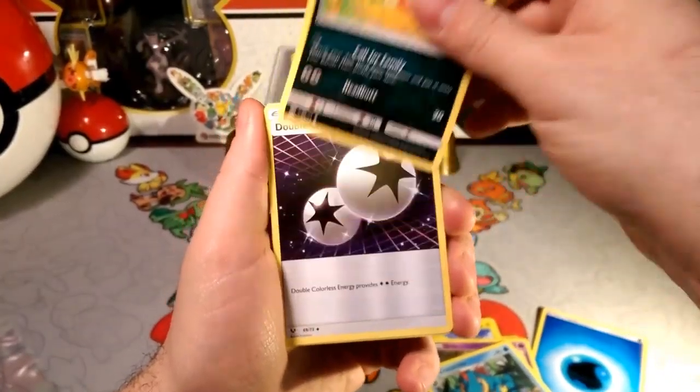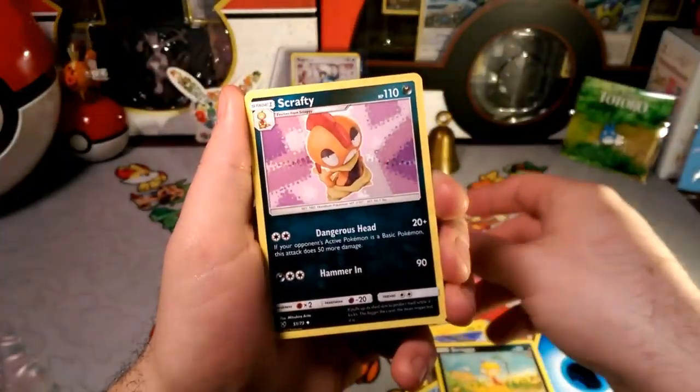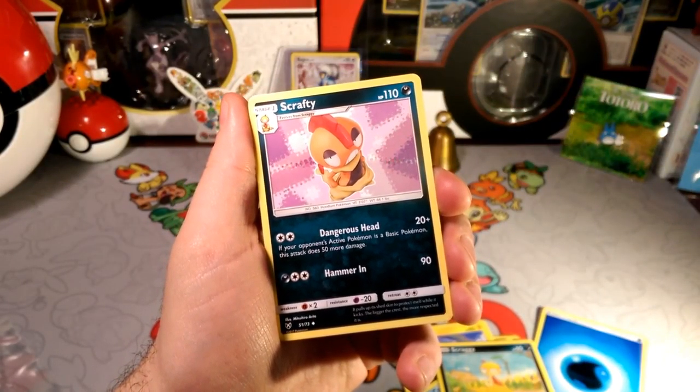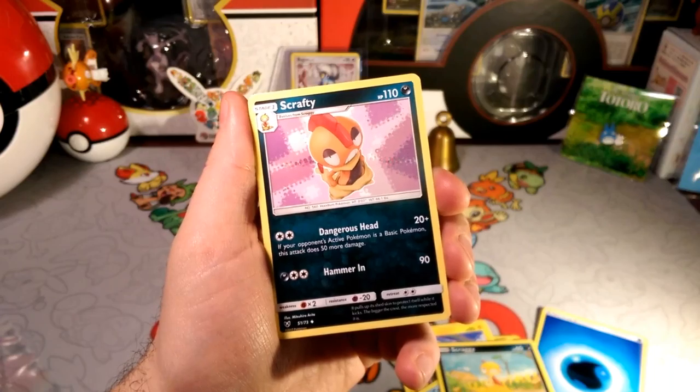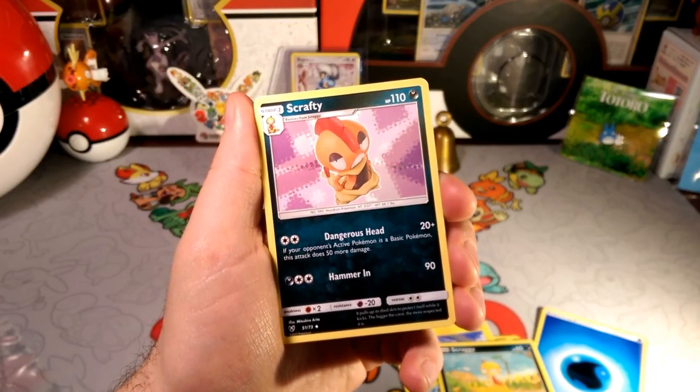Croconaw. We got Fred in the house, callin' the family — Scraggy. A DCE. Energy Retrieval — very cool, a couple cool cards in a row. You got the Dangerous Head: if your opponent's active is a basic, this attack does 50 more damage, so a total of 70 damage for a DCE. That's kinda nice.